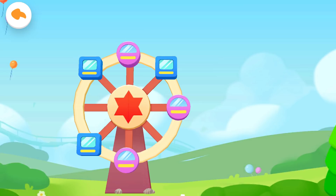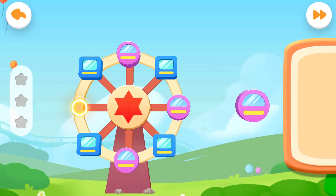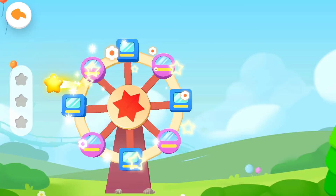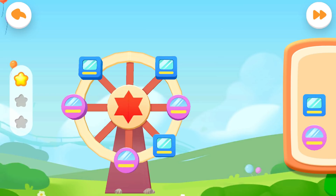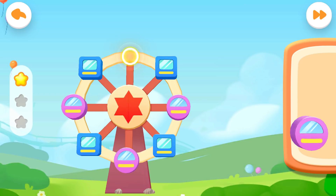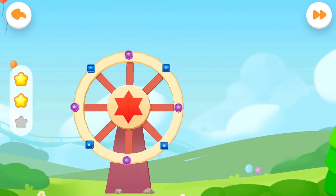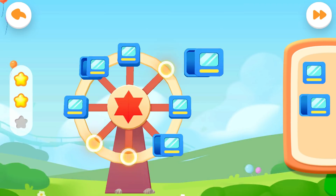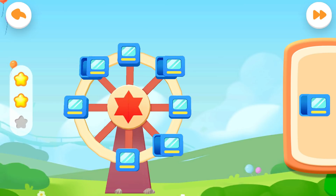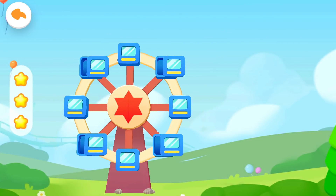First question: let's find out the pattern and install the missing carriage, then the amusement park can be open for business. You are awesome! Second question. Yeah, you are right! Third question. Correct answer!